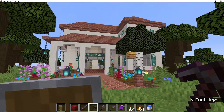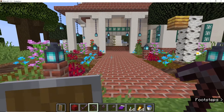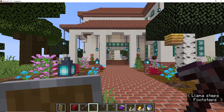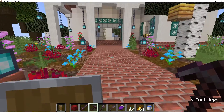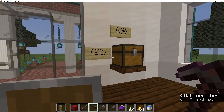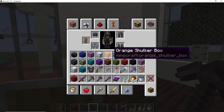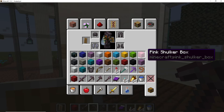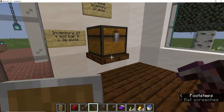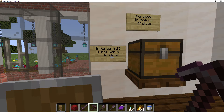First of all, I threw all of this together just for this video, because I didn't want just a wall with a bunch of signs on it. I did the quartz for the particular hermit I'm talking about. I didn't do anything fancy — there's not a whole lot of detail. When we started playing Minecraft, back in the old days, all we had was this. You have three rows of actual inventory, then you have your hotbar. There are 27 slots plus 9 slots for your hotbar, giving you 36 slots.